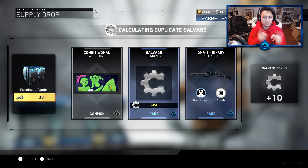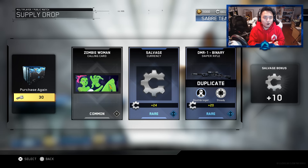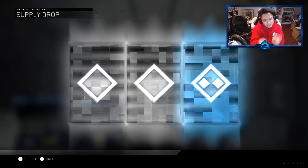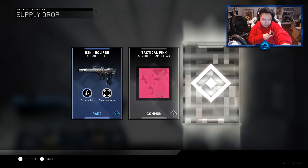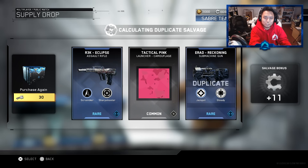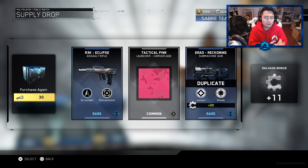We got the DMR1 binary, which is going to be a duplicate. It is what it is — we're not always going to be getting something good out of these things. I'm pretty sure down the line we're not always going to get good stuff in our openings, but we can only hope and believe. We got Eclipse and the E-Rad Reckoning — two weapons. They're not legendary and they're not epics, and one of them is a duplicate. But we got a weapon; not going to be mad about it. That was the two supply drops we did.